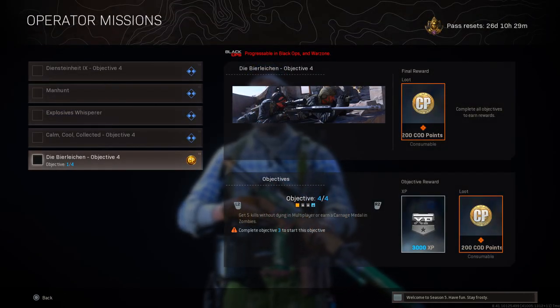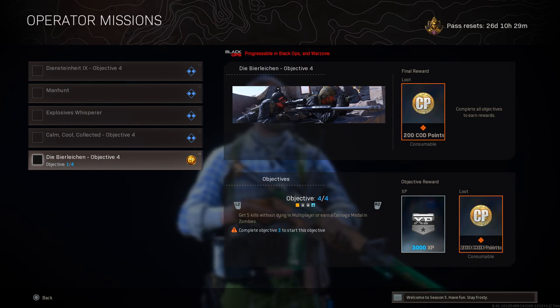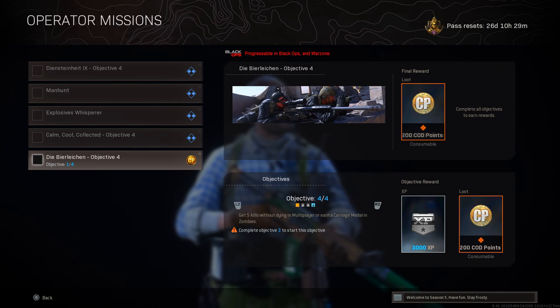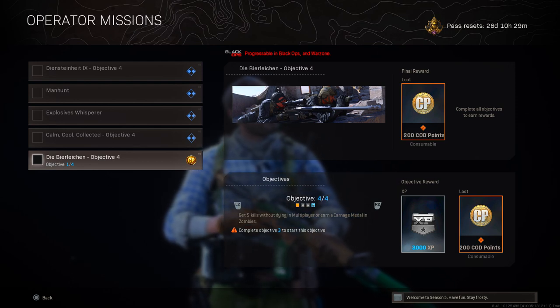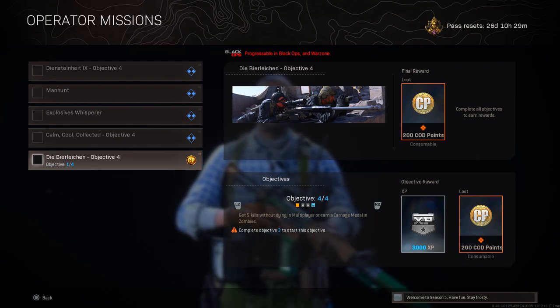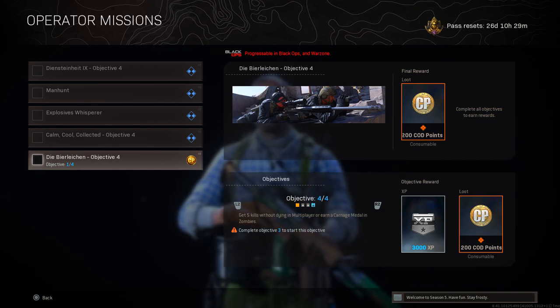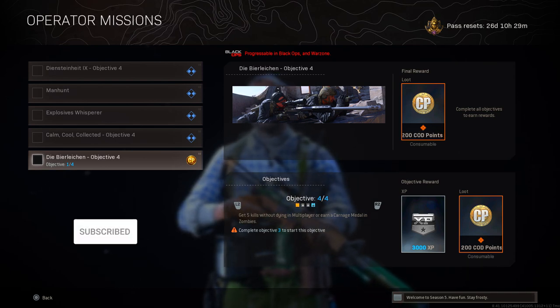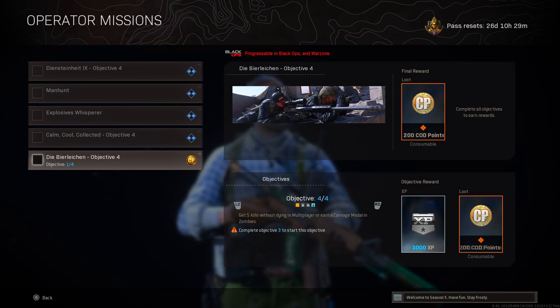For objective four, you need to get five kills without dying in multiplayer, or earn a carnage medal in zombies — basically go on a five kill streak for a bloodthirsty medal — and you'll get 200 cod points. Overall you're saving 300 cod points, so you're effectively paying 2100 cod points for this bundle.